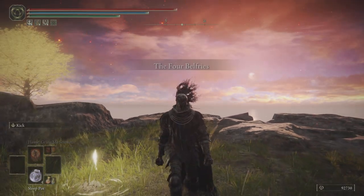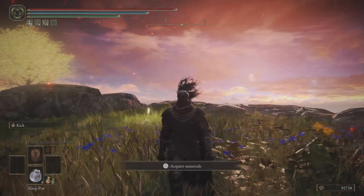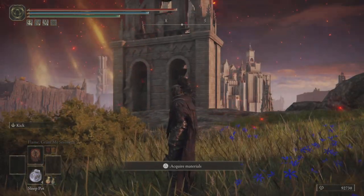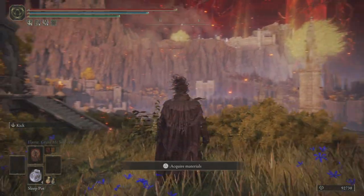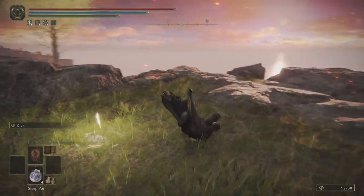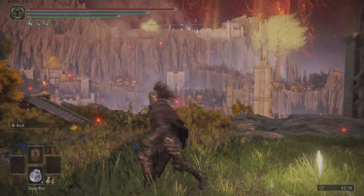Welcome back to another Elden Ring video. The 1.09 update is here, and a lot of you are wondering if the wrong warp to Crumbling Azula works. It does, and I'm going to show you exactly how to do it in this video.